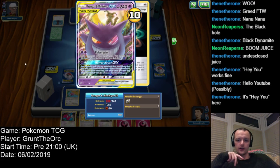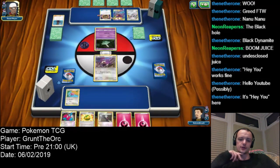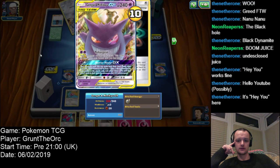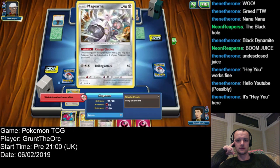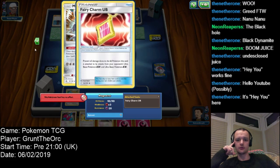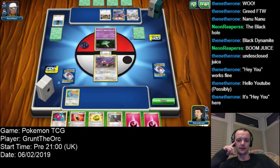Now, that is not ideal. We'll have to make sure we use all our trainer cards very quickly, as long as that is out. Fairy Charm Ultra Beast — now, that only works if you put it on a Fairy Pokémon. So I'm guessing this player is fairly new.